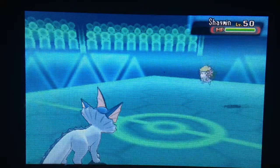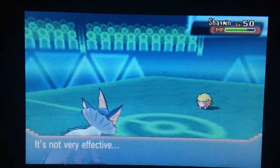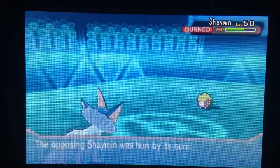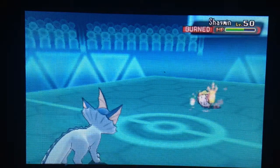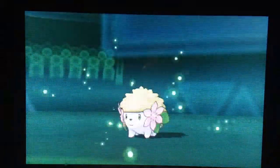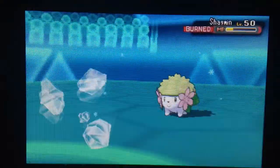Then I use Skulldusk on the Shaymin he sends out. I get the burn off with Will-O-Wisp, which was actually pretty cool. I use Protect to see what moves Shaymin has, because I didn't know if it had Seed Flare or anything like that. It does have Energy Ball, which really doesn't threaten Skulldusk since it's a pretty bulky Pokemon. He keeps going, and I use Ice Beam to finish off the Shaymin.